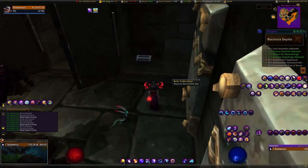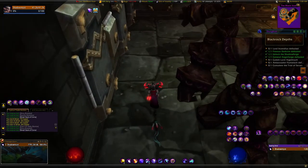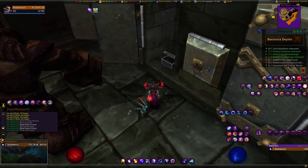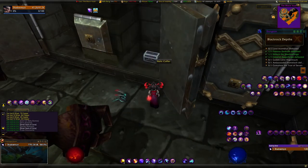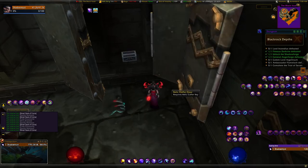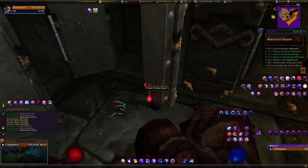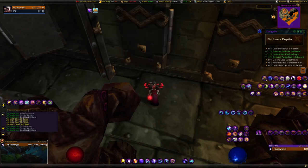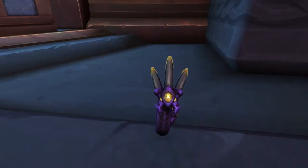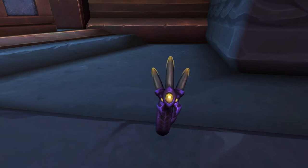I actually got two Dark Iron Baby Booties in my run, so I put one on the auction house. For now, one of each pet is good enough for me. Once you have the booties, head back to Oribos and hand everything in to get your Topaz Bobble Worm.